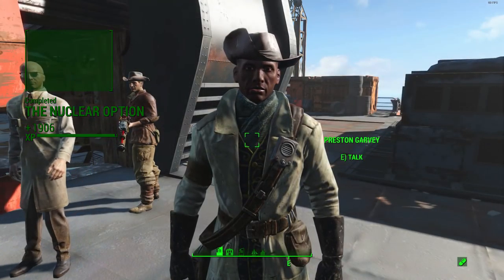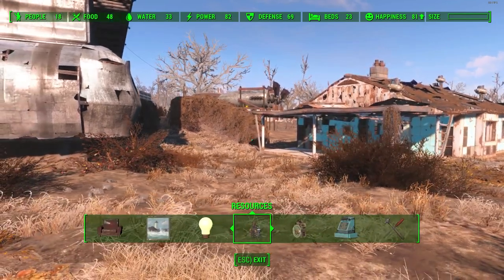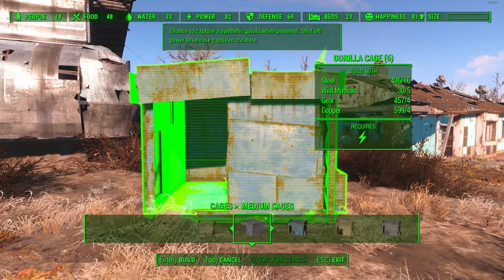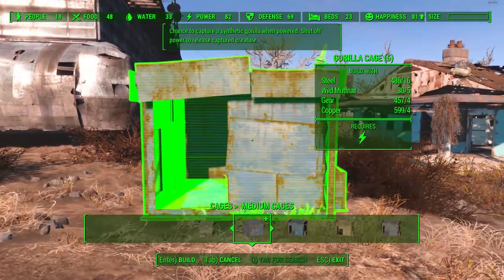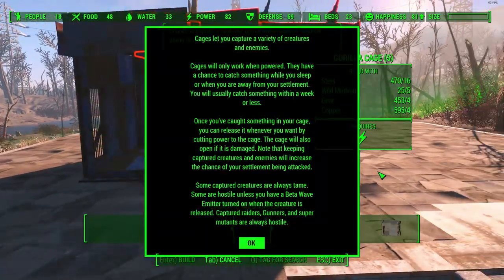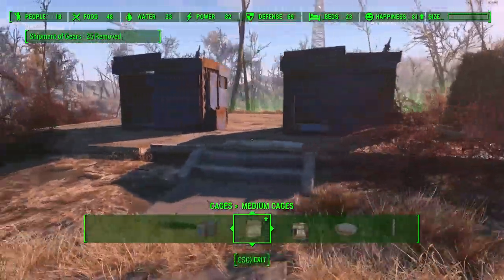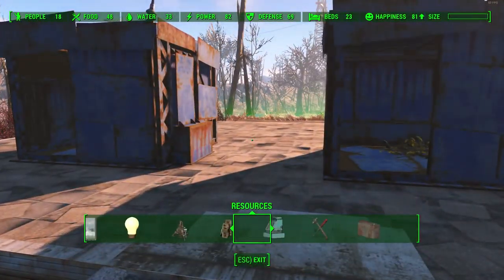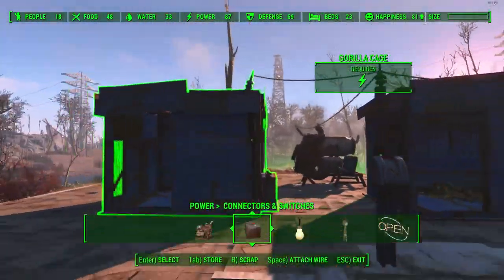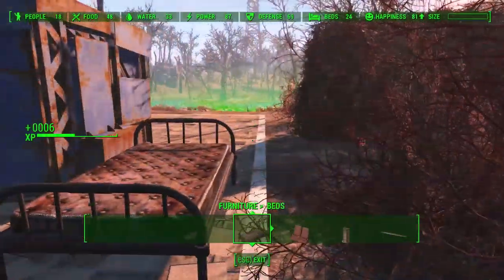If you want more information on the Nuclear Option quest line, I'll leave links in the description below including text tutorials. From there, simply go to the cages section in any of your settlements, go to the medium cages, and the gorilla cage will now be there for you to place down. Once you've placed them down, hook them up to a switch, then hook the switch up to a power source — I'd suggest the fusion generator, though a normal generator works fine too.